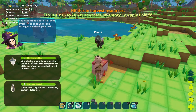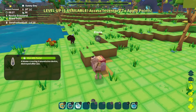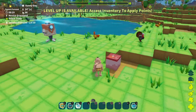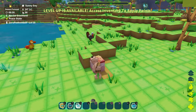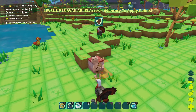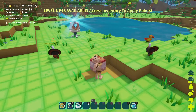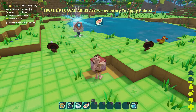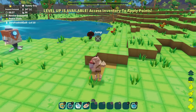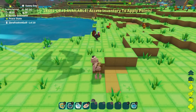If you hold L3 you go prone — you can lay down, that's cool. Keep hitting this and we'll get a little bit of leather and meat. Does this go away over time or can we just hit it until it breaks? We are getting a little bit of meat. X jumps. It does go away over time after you hit it a couple of times.